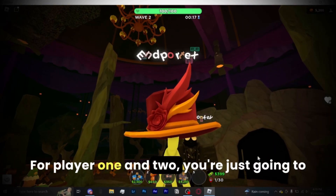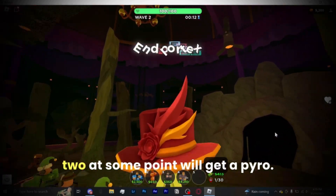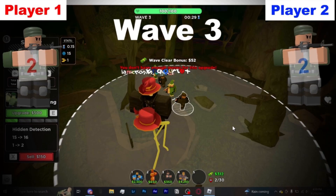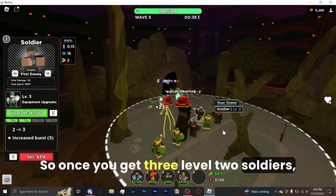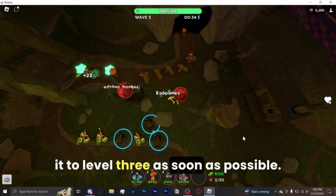For player 1 and 2, you're just going to spam soldiers for basically the entire time, except player 2 at some point will get a pyro. All of these soldiers will be level 2. So once you get 3 level 2 soldiers, save up for a pyro and get it to level 3 as soon as possible.